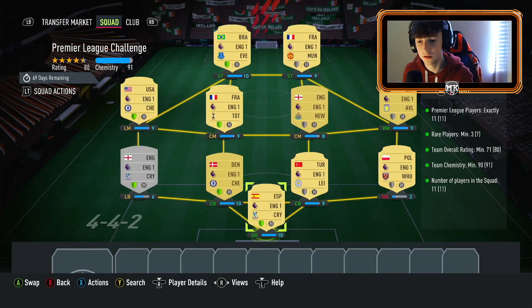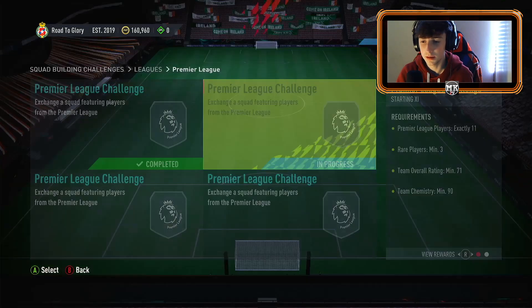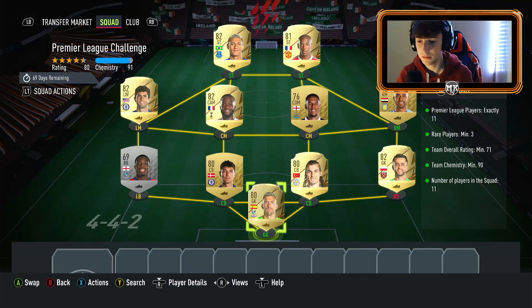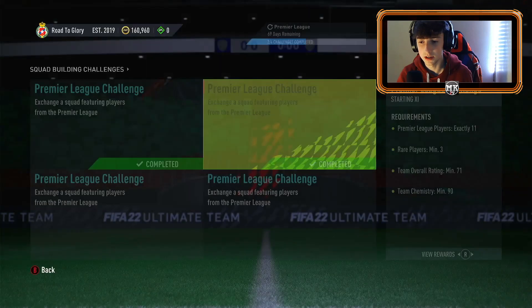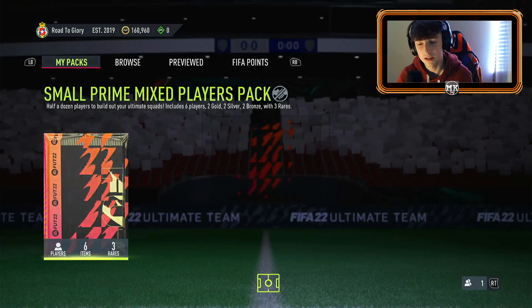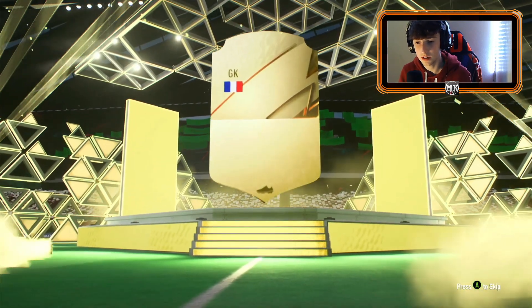Even if you put an hour a day into bronze packs and an hour into filling out league SBCs, you'll feel yourself flying through them. Gold cards are a big thing at the moment — they've gone up in price. Keep Premier League gold cards in the club, do not sell them. Sell the silvers and bronzes. Keep as many golds as possible since they're relatively cheap, and if you want to complete this repeatedly and get your 50k back pretty much every day, it's worth it.